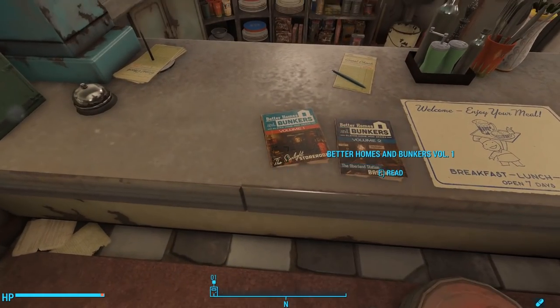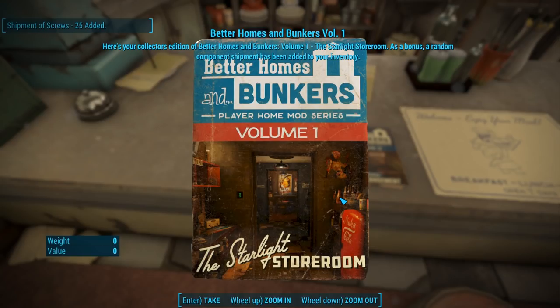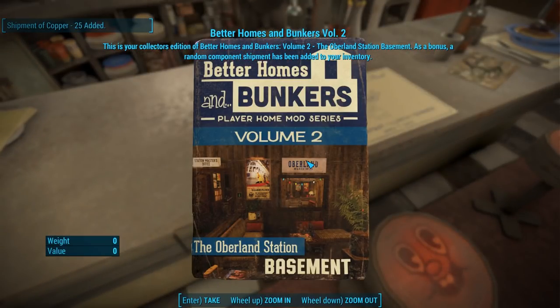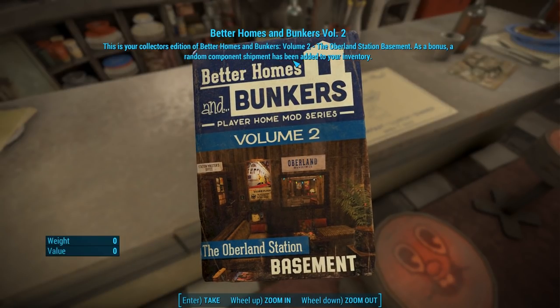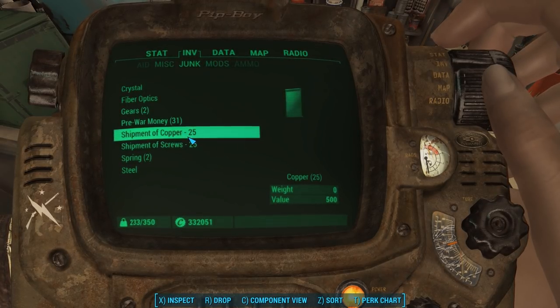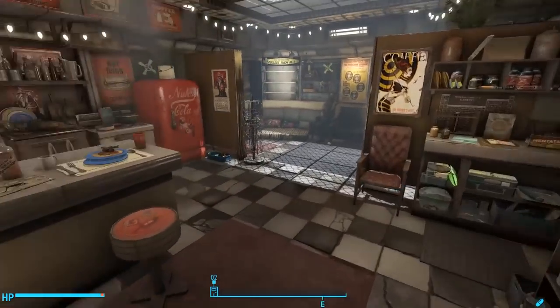It comes with other stuff too. This is Better Homes and Bunkers Vol. 1 — The Starlight Storeroom. I actually did a mod overview of that place. This magazine gives us a bonus component shipment. This one is the Oberland Station Basement — I did a mod review of that one as well, and it adds another bonus shipment. So I got a random copper and a random screws shipment by looting those magazines.